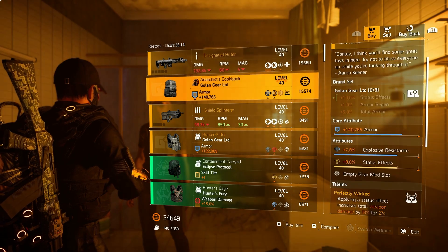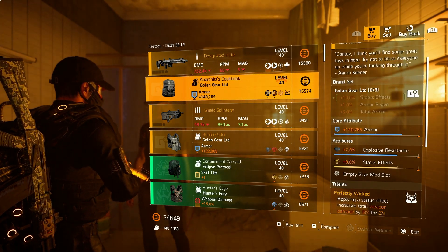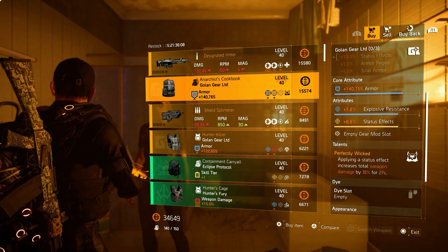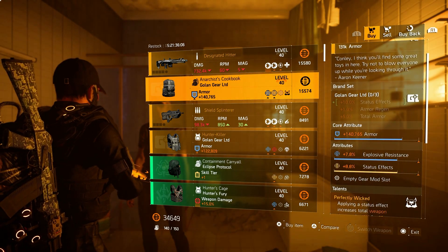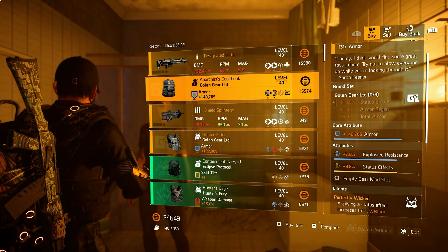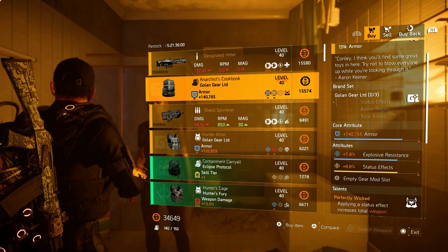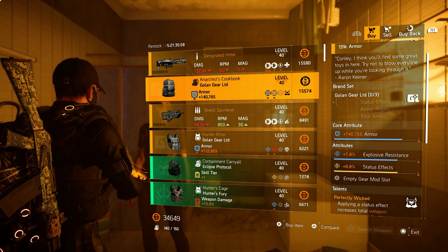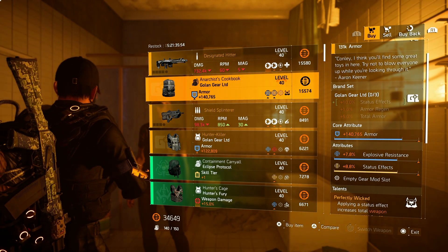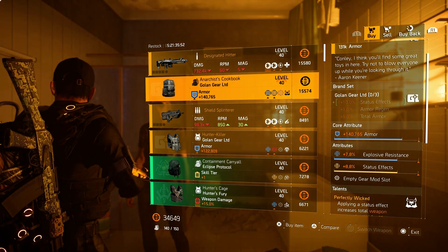Then over to the Anarchist Cookbook, the named golem backpack with perfectly wicked on there. 140k armor, 7.8% explosive resistance and 8.8% status effect. This is a very nice buy — the armor is high up there and status effect is already on there, so we can roll explosive resistance for whatever you think is necessary.